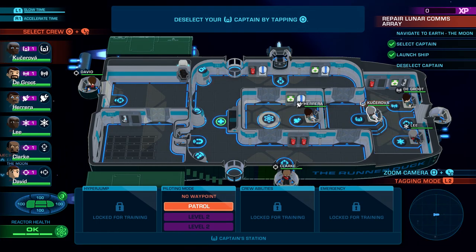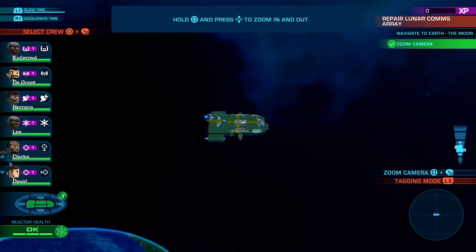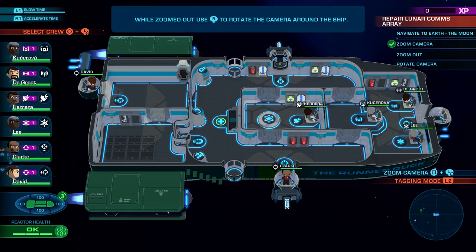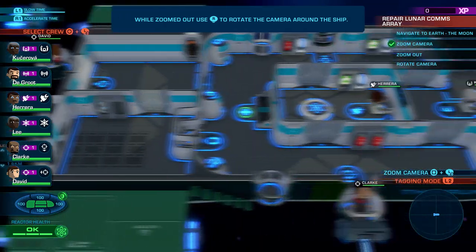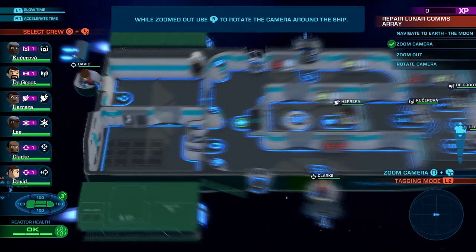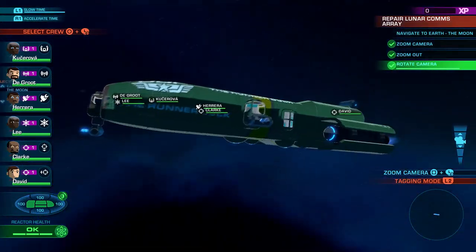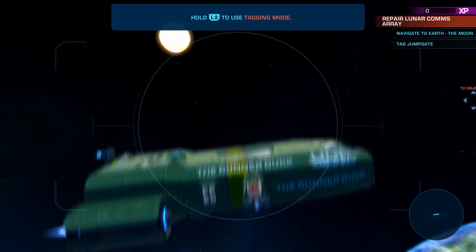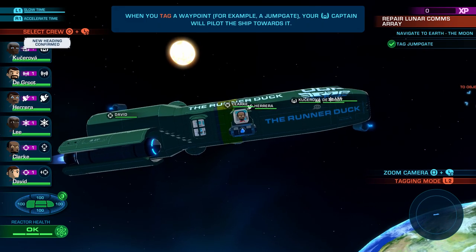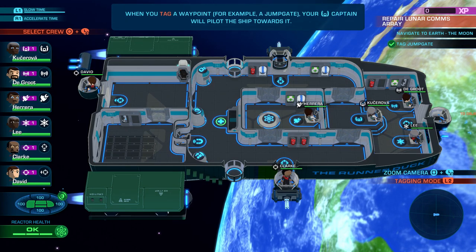So they want us to select our captain, and then test the zoom in. Alright, I'm zoomed in — move around the ship, take a look at it all. And clearly they don't feel that's good enough — you gotta zoom out and rotate around it. Let's go ahead and tag the objective. Our ship definitely needs a paint job. I'm not digging the green ship, and I think we're stuck with this ship for a while as well — for at least the first two missions. Until it explodes.